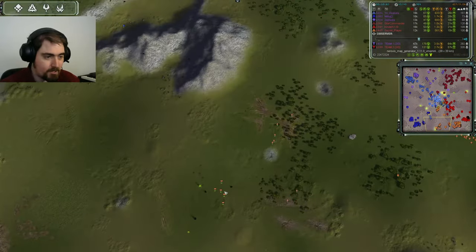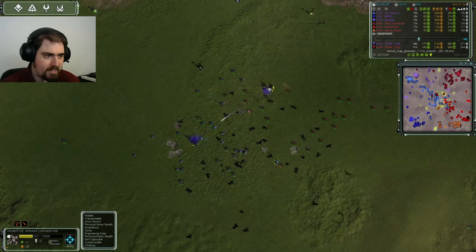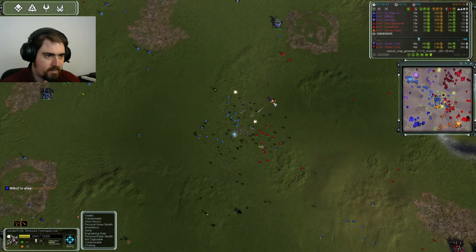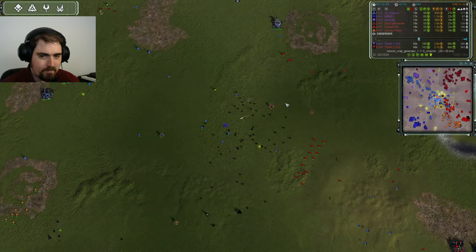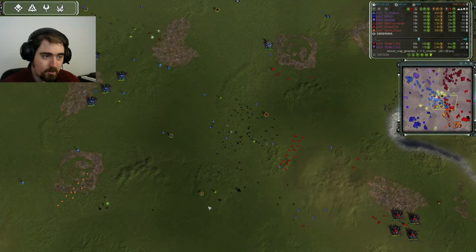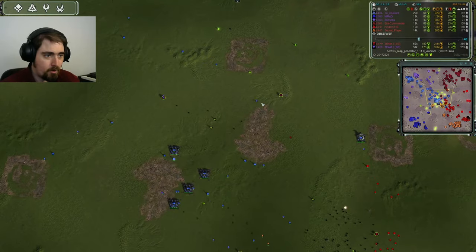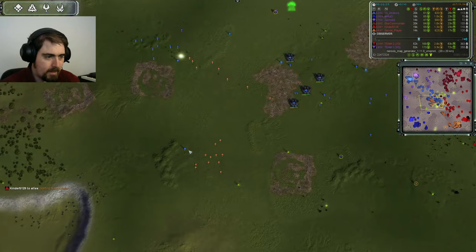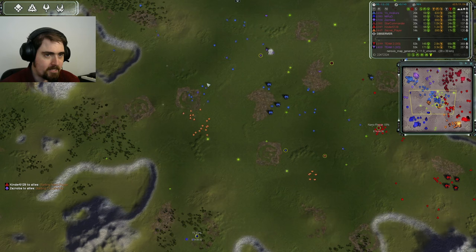Quick check over here and we see gunship raids taking out Mirrored's attempt to expand. But we've got to keep an eye up here as Kinder is taking fire from all of those units flowing to Yo. He's down into the red, but the units from Yo are running out. Yo knows he can't take a fight with his comm retreating. I think Kinder is going to survive. More comms are converging on the middle too — here comes Secret, and Star is moving in from the top with his own gun comm shooting up these rhinos that Zasnova is bringing in.